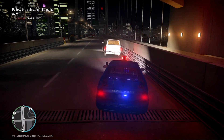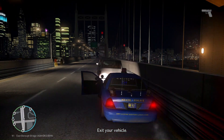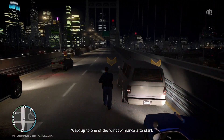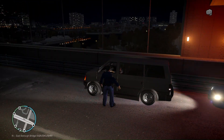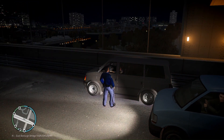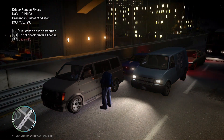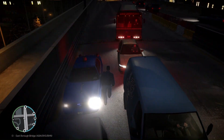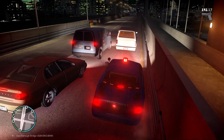Alright guys, we're going to be stopping this van right now for unpaid citations. We'll pull them over, confirm the unpaid citations, and then go from there. Looks like they've got two passengers, so we'll run their IDs. Hopefully they don't come back with anything so this can be a quick ticket and then they'll be sent on their way. If not, we'll have to deal with getting them both in custody.